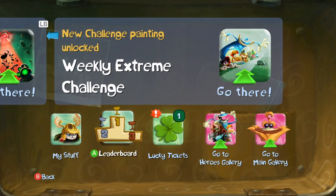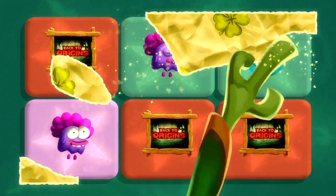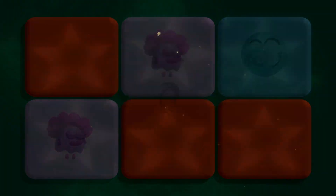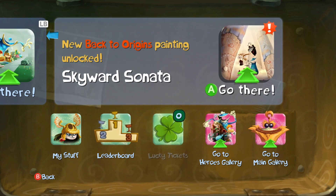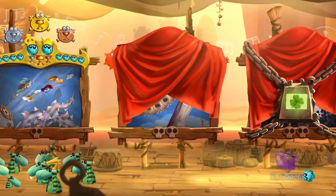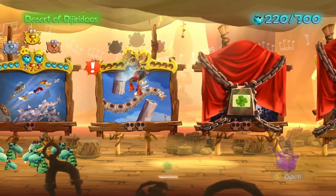We got a scratch-off we can do. Looks like it is a Back to Origins level — a painting. Skyward Sonata. It's a Desert of Didgeridoos level, which I don't mind. It's one of the snake levels. Okay, I'll do a snake level.